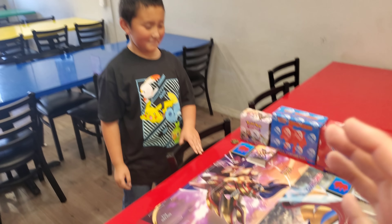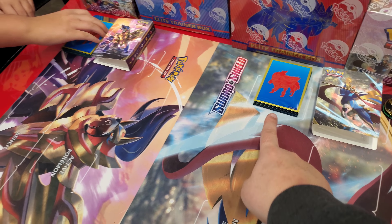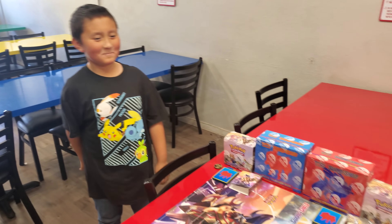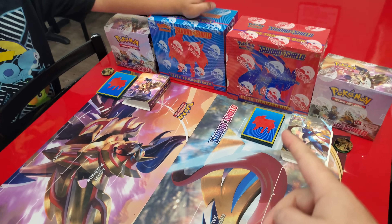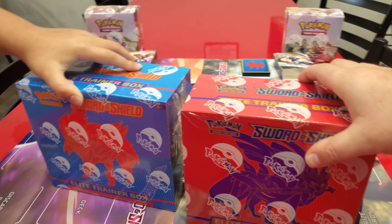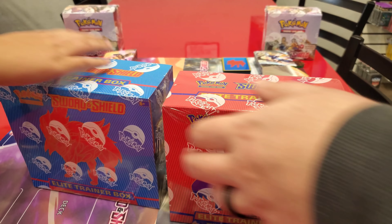Part two was epic. We have all the pulls from both parts — Sword on this side and Shield on that side. At the end of these four videos we're gonna see who is the ultimate dominator — is it Sword or Shield? Today in part three we're opening up an Elite Trainer Box each. Instead of taking turns opening each other's product, let's get all the packs out first.